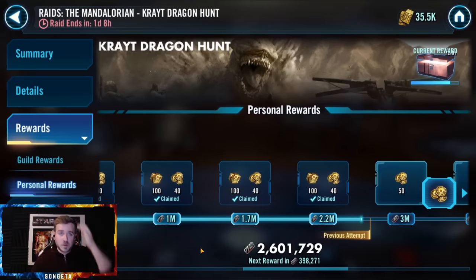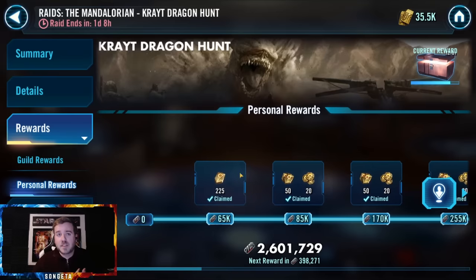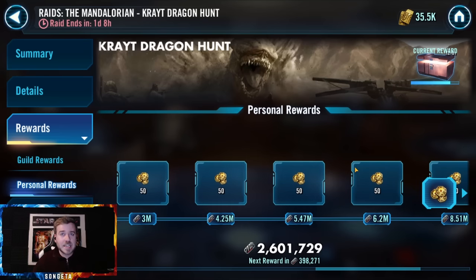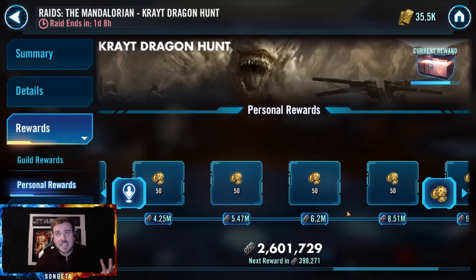A form of leaving resources on the table that I consciously choose to do is not hitting the raid with everything I have. I do one run with Jabba and try to get over 2.2 million. They did me a favor by front-loading all the currency drops, but I leave about 200 GET3 on the table every raid — that's like one or two impulse detectors every three days, which is a lot. If I were a perfectly efficient player I'd be remoding and hitting up to 6.2 million every time. Even I make this mistake.